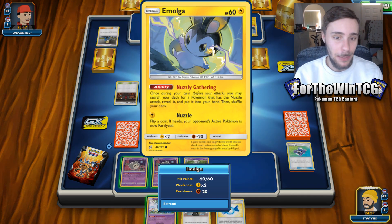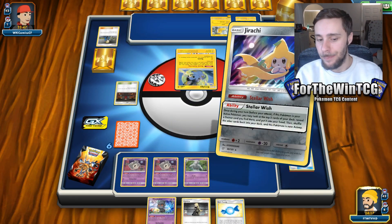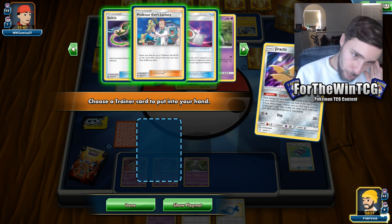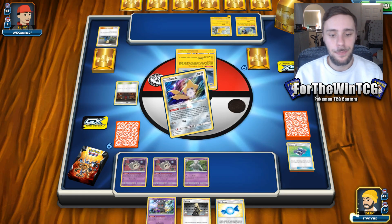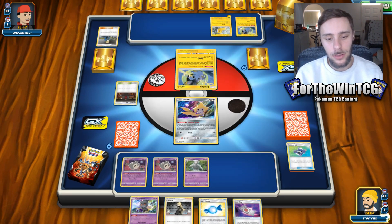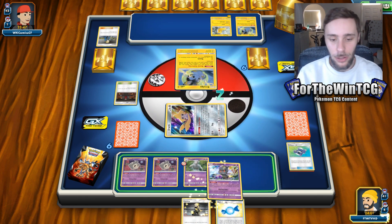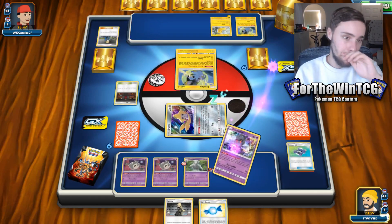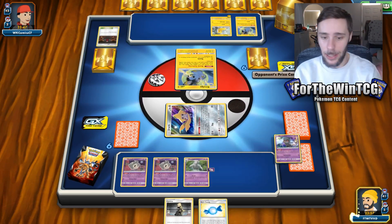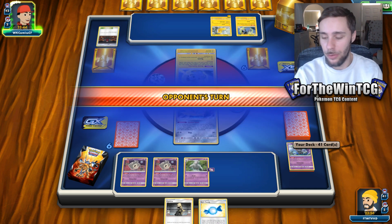So we can stack them on top and do 80 damage once we're KO'd. Obviously the opponent is playing Lysander Labs to counter this, which is the big thing for this deck to deal with. We'll Marshadow now, and of course we play Shrine as well — it counters the Lysander Labs they're going to have in play. I'm assuming they're playing at least two or three of those in this matchup.